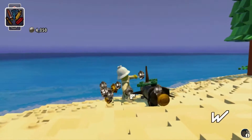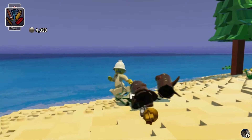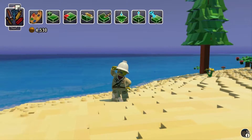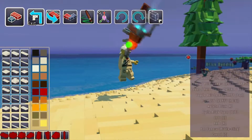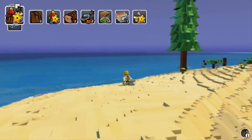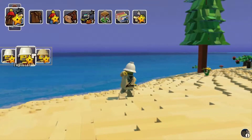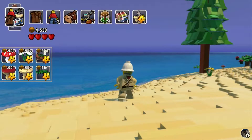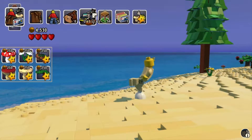We found a log thingy. If you want to go ahead and purchase anything - this is actually a big building. Let's see - there are the characters we've already unlocked. Props - these are the different things that we just found. What was that? It was a log, right? No vehicles yet.